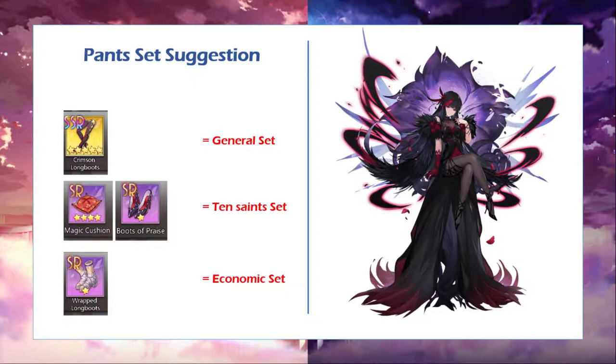The next part would be the 10-cents set. You may be questioning why I recommend Magic Question and Boots of Praise for her. Magic Question will basically boost the speed of your radiance equipped with it. So if you want to make Seeger move first in 10-cents, you need speed to do that. Boots of Praise will give you a chance to recover some HP when doing an action like attacking, so it will be synchronized with the accessories I will mention later.